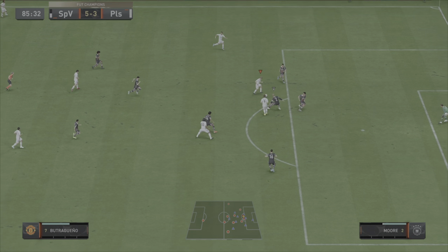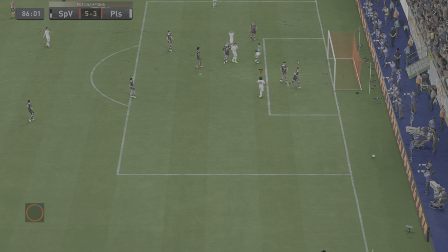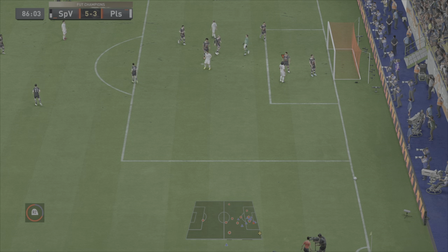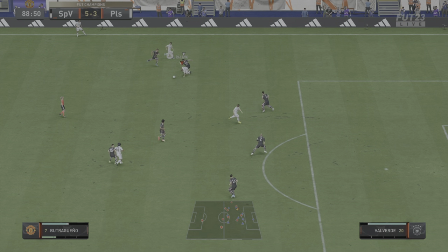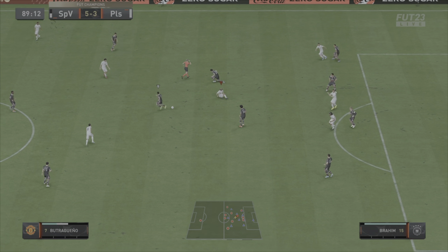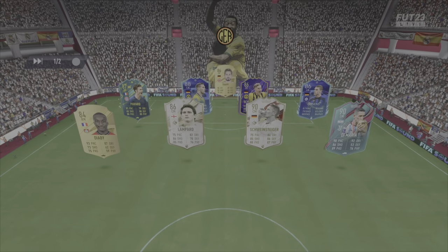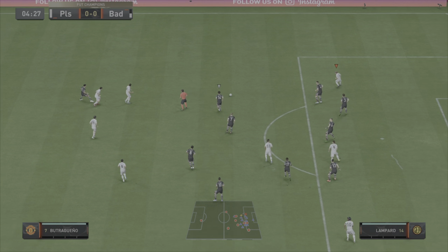Buitrago in space, should be easy finish from there and it gets saved. I don't know what's going on but inside the box he's finishing a little bit dodgy and I don't know why. Buitrago has good strength and he gets fouled at the end.